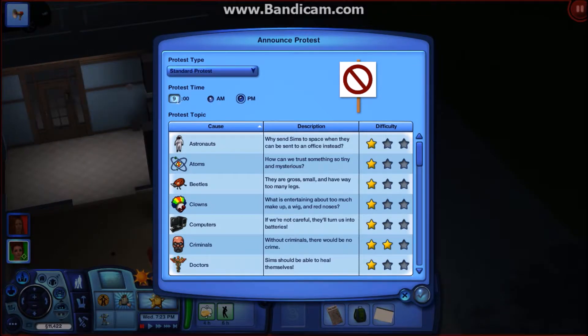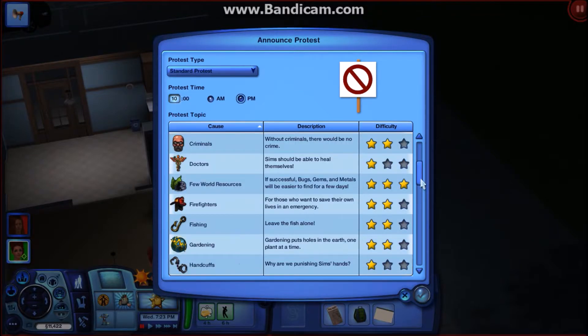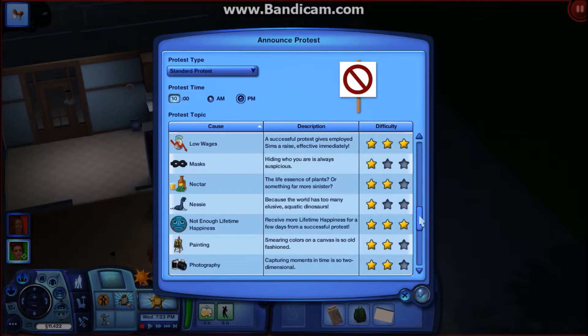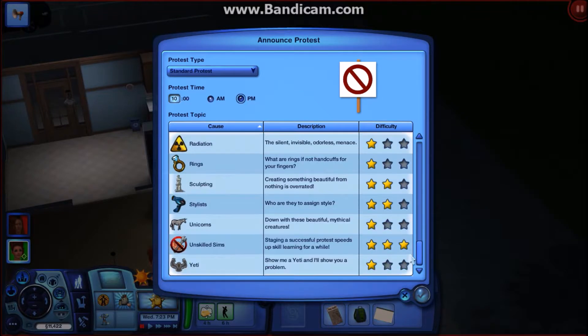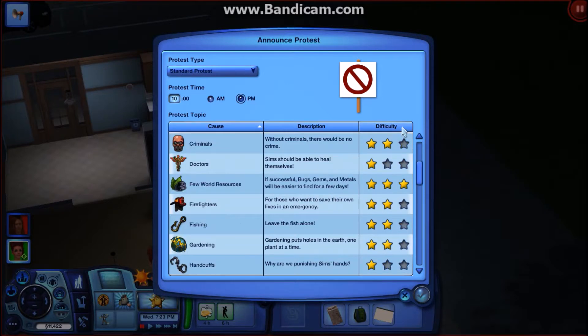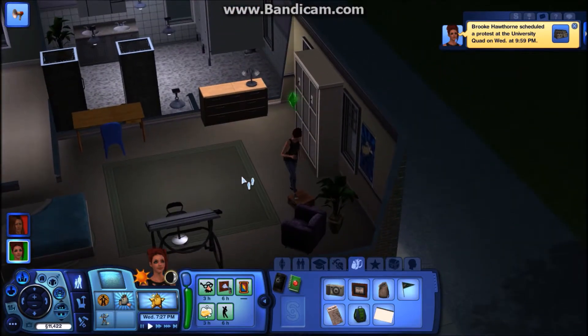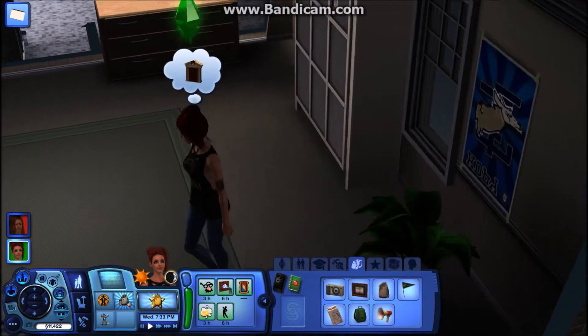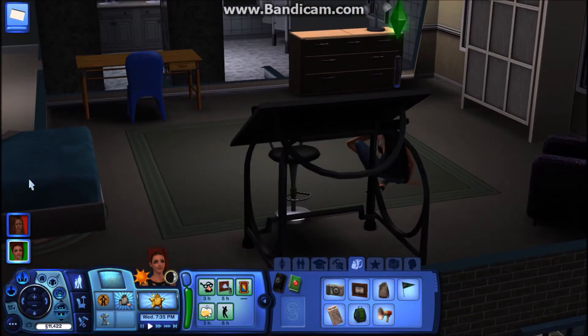There are all these kinds of ridiculous things to protest about — you can protest about jellyfish! That tells you what Sims are really worried about. What should we protest? Probably something that's not too difficult. So I think we're going to protest against the beetles, because they are gross, small, and have way too many legs. And that is just horrible — stupid beetles. So she has scheduled her protest. And I think what she'll do while she waits is just practice sketching, since she did actually sleep in class a little bit today and she's not doing so well.